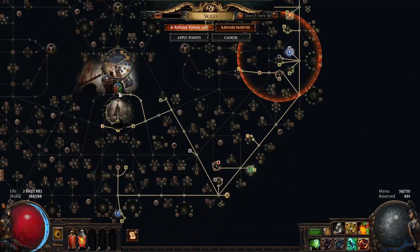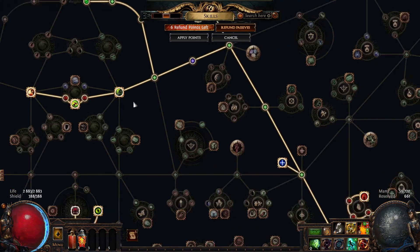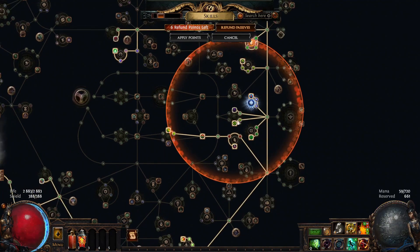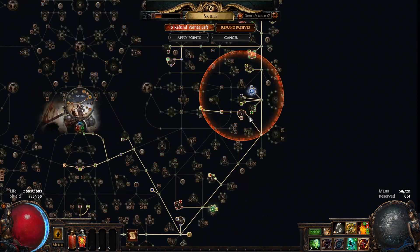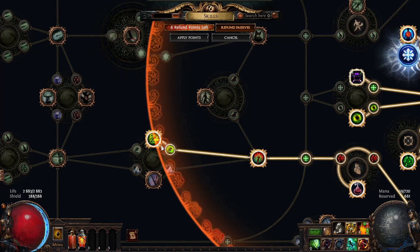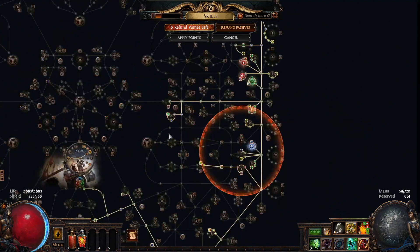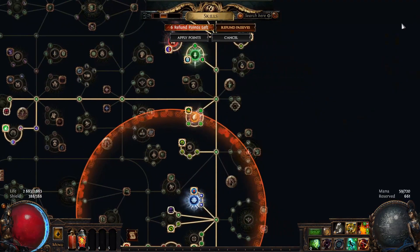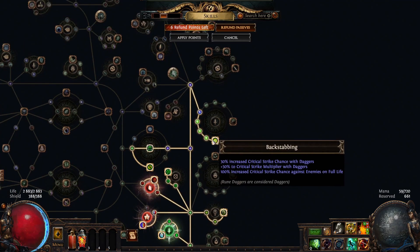Let's go back to the skill tree. It looks like this — we start from here and move there. The most important part is Lethal Pride, which gives us a lot of strength. We go this way to get some spell suppression plus movement speed, and these nodes here for more suppression — we're basically capped with those nodes plus White Wind if it has 40% suppression. We fill the ghost node for more criticals.